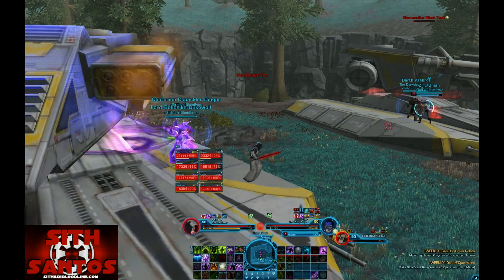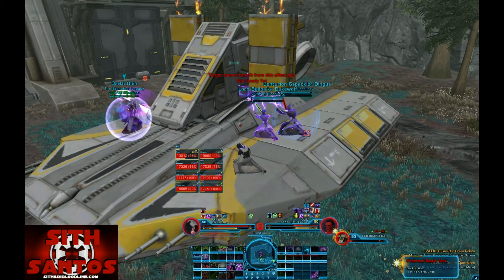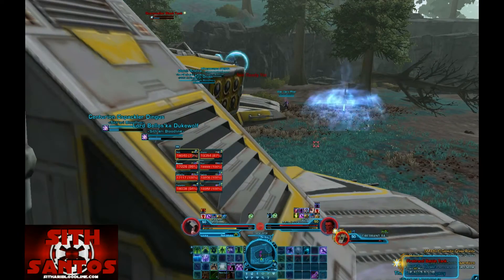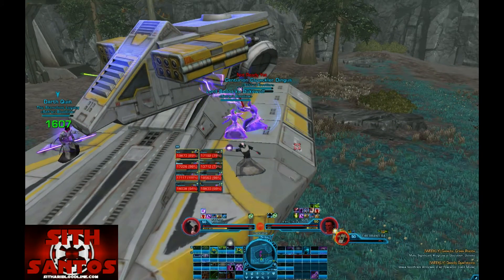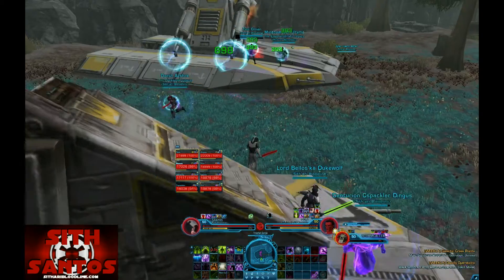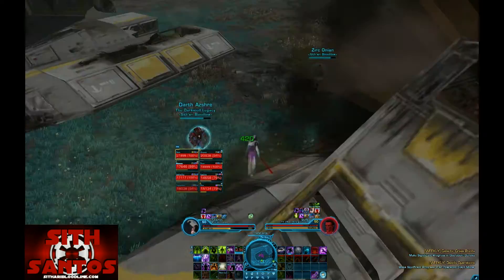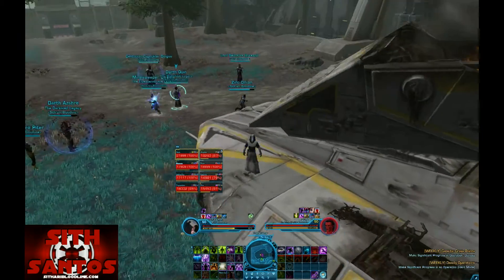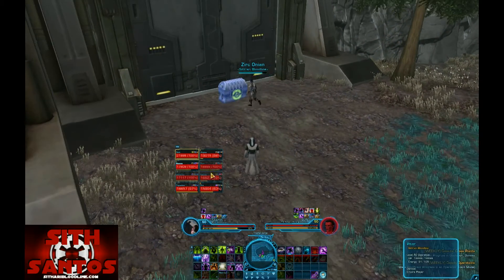Quick recap: you want to DPS both bosses evenly. Don't AoE the shield generators. There are debuffs on the Firebrand tank so healers need to watch out and heal him hard. On the Stormcaller side, have the two DPS take the orbs he drops. Pretty easy fight — make sure both bosses are going down evenly; if one is ahead, have a DPS switch focus. Pretty fun fight overall.